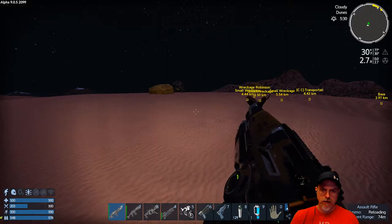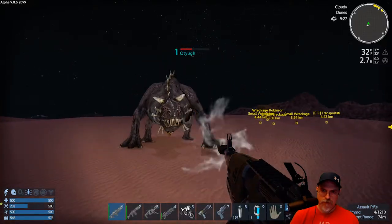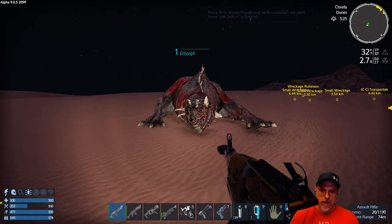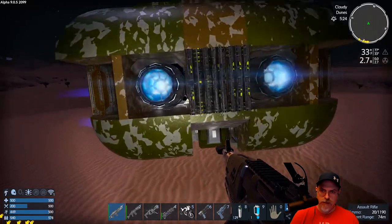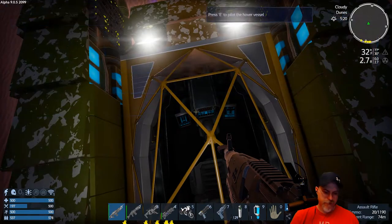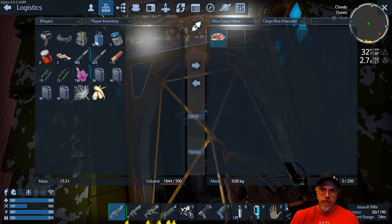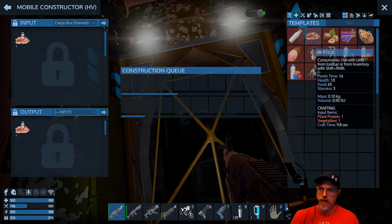Does he not even see me or what? Now he does. It almost seemed like I wasn't hitting him - yeah that was weird, I'm pretty sure I wasn't actually hitting him. Let's open this guy up and assign a small ammo box. We'll just have to use the cargo box I guess. So that means we have to open that up, put the meat in there - that's a little bit of a pain, but we'll have to do it that way.